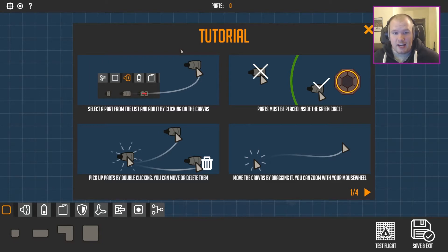The creators of this game, on Twitter, have held loads of contests to give out keys and other stuff. If you enter their contests and make a drone, they give you stuff. So let's see — you've got to select a part from the list and add it by clicking on the canvas. Parts must be placed inside the green circle. Pick up parts by double-clicking.